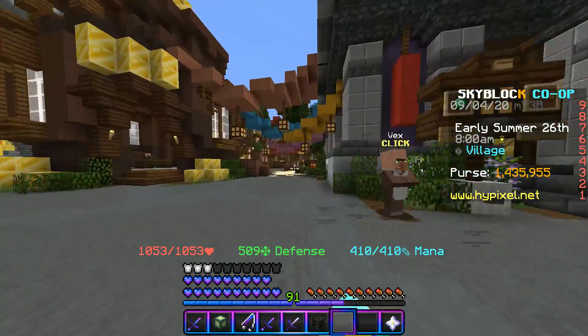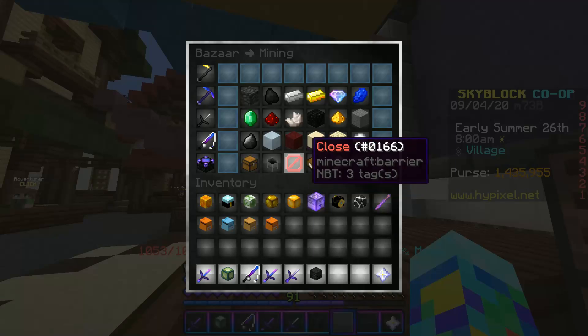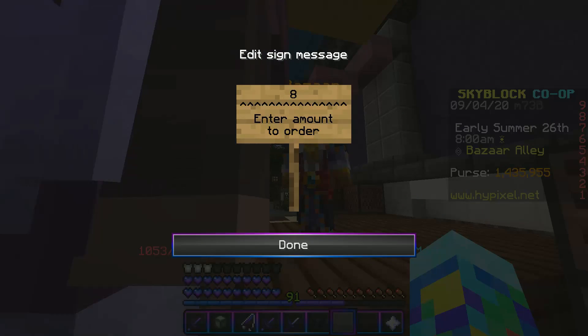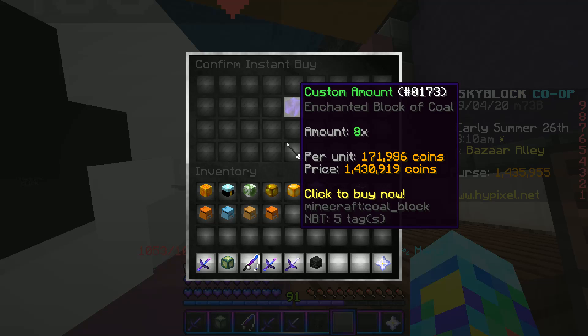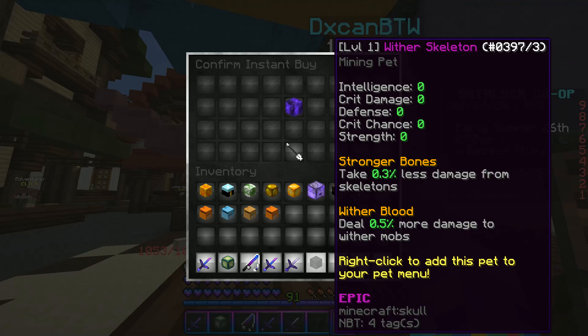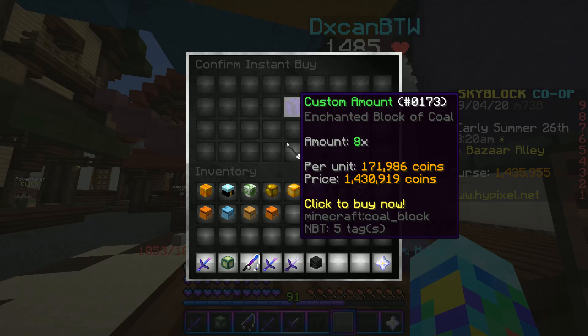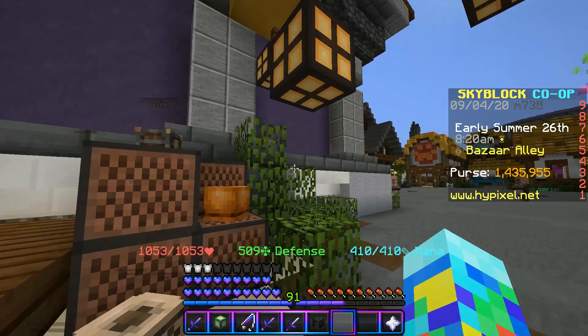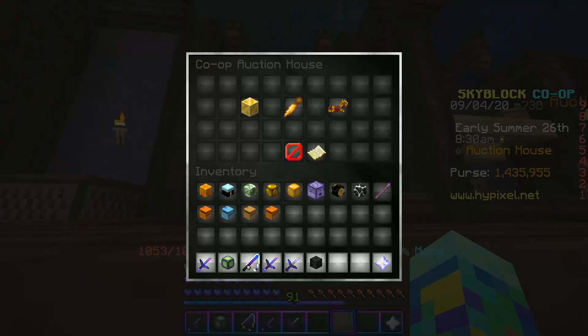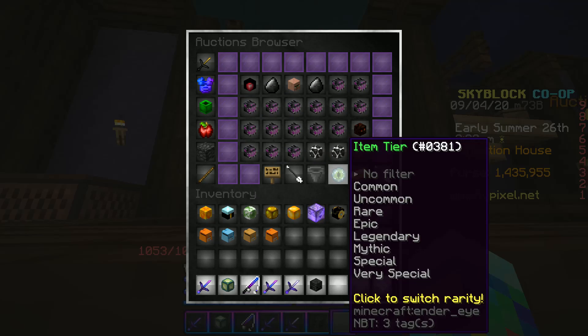If I go to the Bazaar and insta-buy eight enchanted blocks of coal, it's about 1.43 million. So that's roughly 1.4 million plus the 349,000 for the epic pet, coming to about 1.8 million, plus the 249,000 to upgrade it.